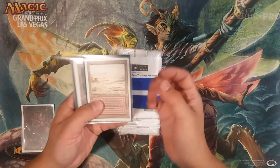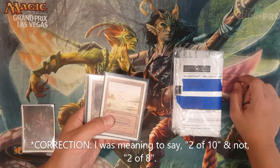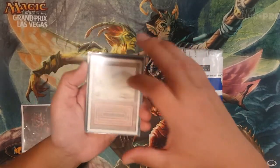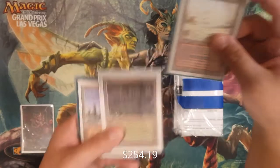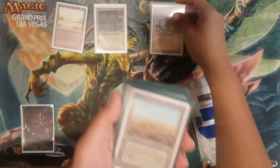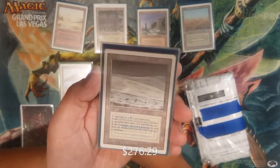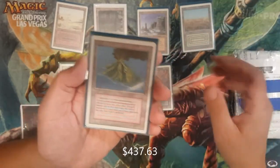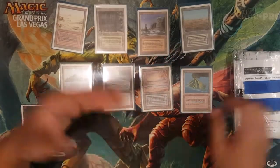Here we go — we've got right here eight dual land cards from Revised. And if you're wondering what's in this package right here, it's the other two of eight, which will now complete my set of revised dual lands. Let's go through them real quick. They're so shiny! We've got a Badlands, a Bayou, a Plateau, a Scrubland, a Tropical Island, a Tundra, an Underground Sea, and a Volcanic Island. So that leaves us with two more left, and they're in this package.